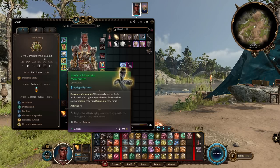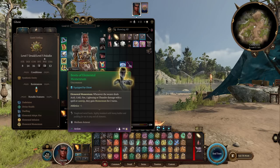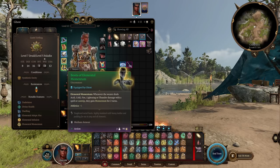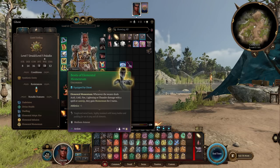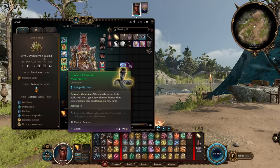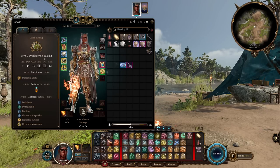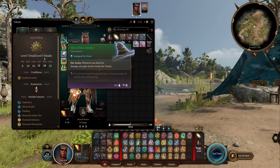Next up, the Boots of Elemental Momentum. Since we're doing fire damage with a spell, these boots activate, giving us momentum for two turns — basically allowing us to close in on enemies a bit easier just for attacking. However, you can swap these out for whatever you like; Disintegrating Nightwalkers are always a good bet. I would honestly get rid of these in Act 3 and grab something better. Once you reach Act 3, you can actually get the Helldusk Gloves, the Helldusk Boots, as well as the Helldusk Helm, which would honestly work way better for this build overall.